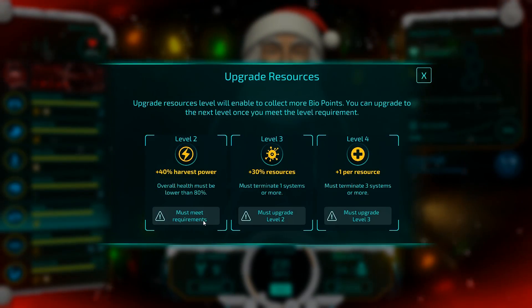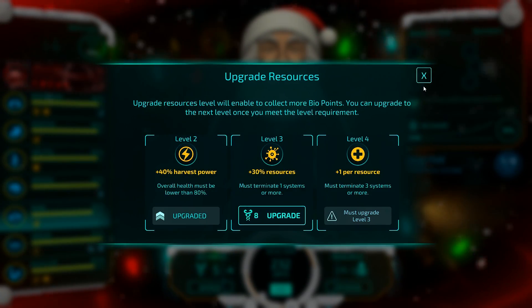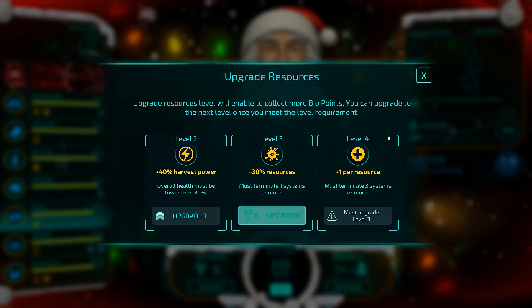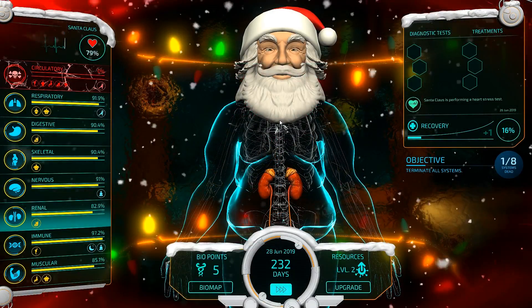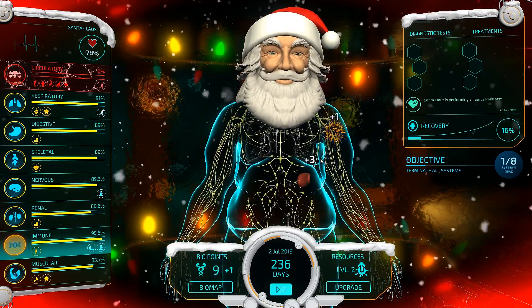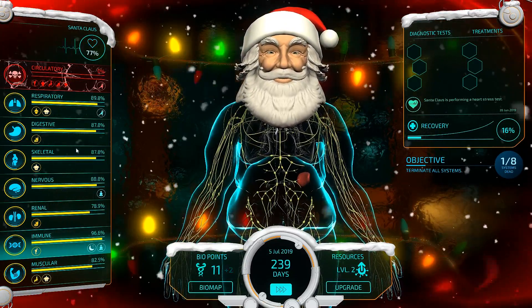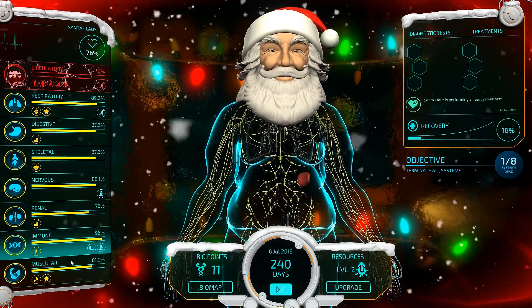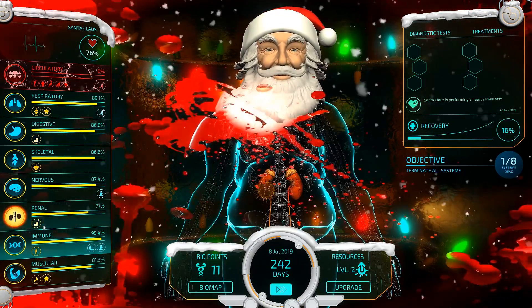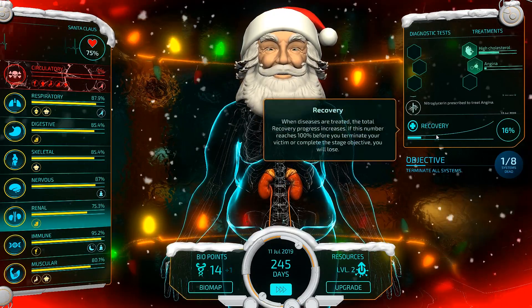He's not quite really bad yet but he's definitely not happy. We need his health to get down a little bit further. Santa's having a really bad time of it now. You shouldn't have been eating all those cookies — milk and cookies, that's going to be really bad for you. 80%! We can now get our first upgrade. Lower than 80% — now we can get our first upgrade. Must terminate one or more systems — we want that. More points is more good, because the more diseases we can throw at him, the better. I guess next we'll hit his respiratory system.